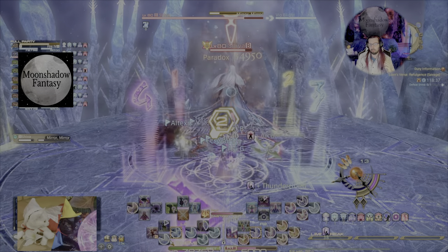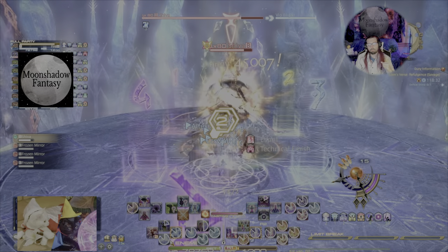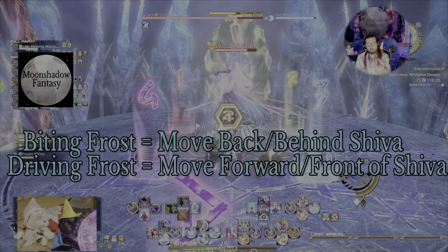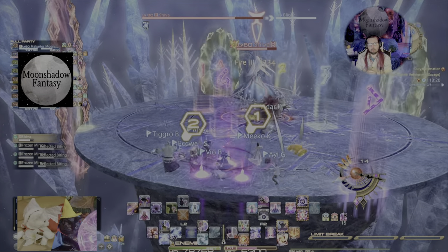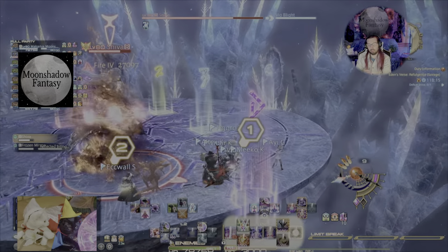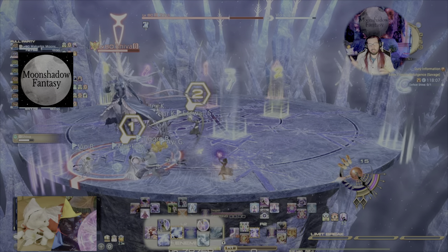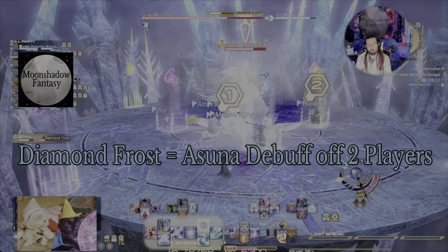Make a mental note of where the Red Mirror spawned and which move she does first. In our case, the Red Mirror spawned on our left-hand side. If she does Driving Frost, we're going to move in front of her. But because we're getting Biting Frost first, we're going to move back near the Red Mirror and away from the green. Once the green pops, we're going to move away from the red, because the red always happens last, and we're going to stay inside a safe zone pizza slice. Note that because she did Biting Frost first, she's going to do Driving Frost after the pushback.